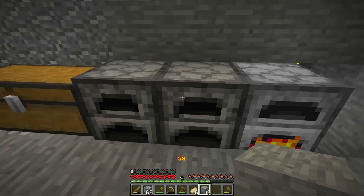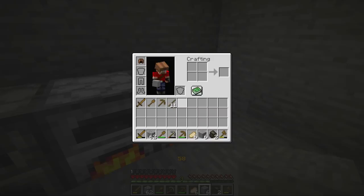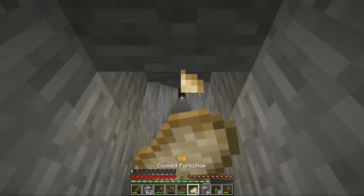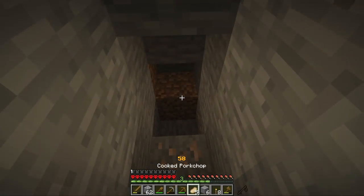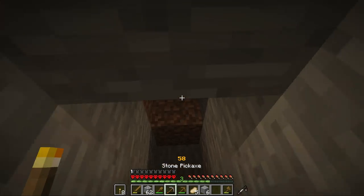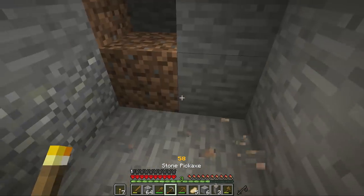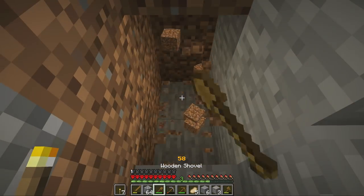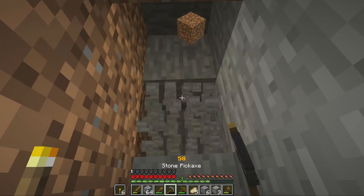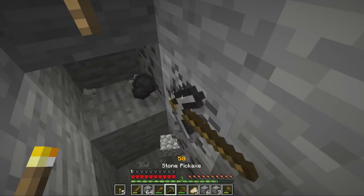We gotta try and find some iron. I found nine iron already that's being smelted — that's good. We need to make a set of iron armor for all of us and a set for the monument. We need an iron trapdoor too — easy to forget. I just found some more iron down here. We need diamond stuff too, but I don't think we should go out of our way — just let it happen. You could get quite a few items from villages, literally just trading.